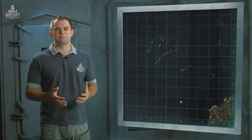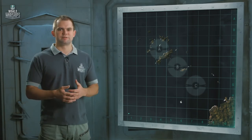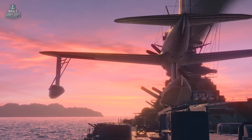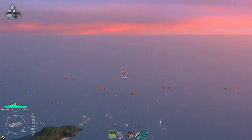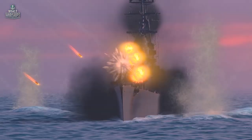At the moment, the map is only available in Domination Mode. Okinawa is designed for Tier IX and X battles. Its size is 42 by 42 kilometers. This means the Japanese battleship Yamato, whose range of fire may be improved to 32 kilometers, can engage enemy ships from the very start of the battle.